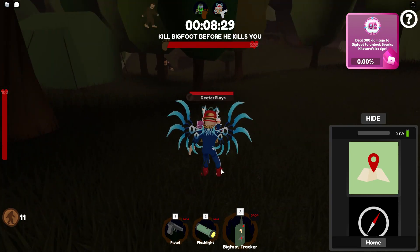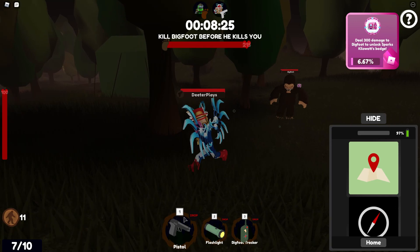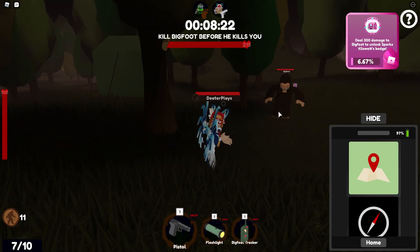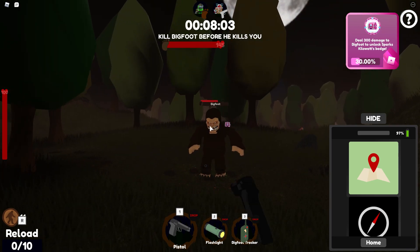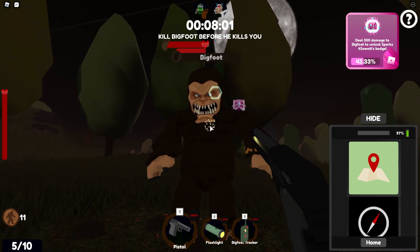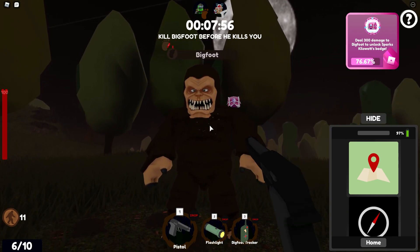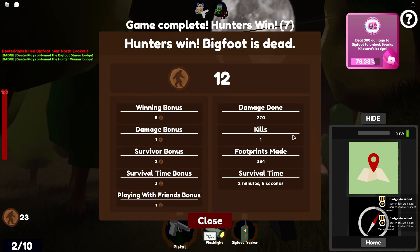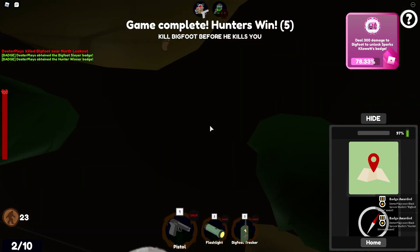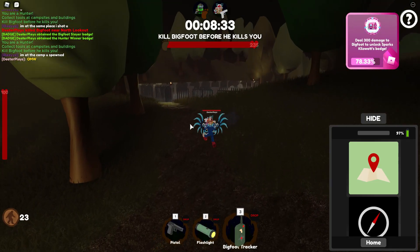If you've got the tracker on, you can start seeing the Bigfoot image pop up. But even if you are the person who does 100% of the damage the first time, that's not going to be enough to complete and get the badge. You're going to have to kill them at least twice, so you'll need a minimum of two rounds. I've dealt all the damage to Bigfoot for that round and I've only got 78.33%, so we're going to do a second round.